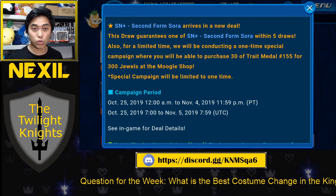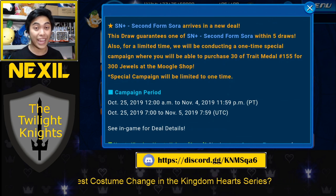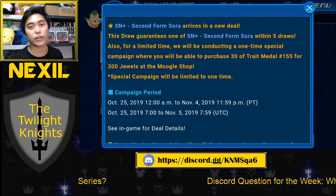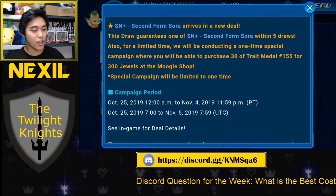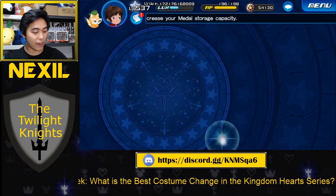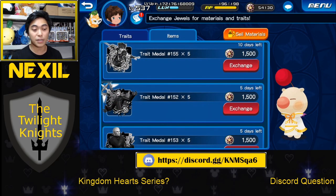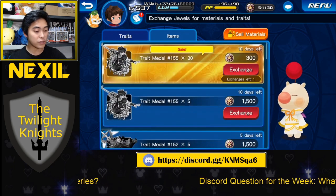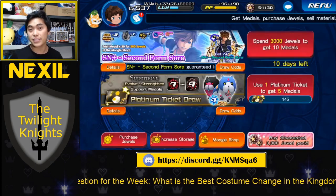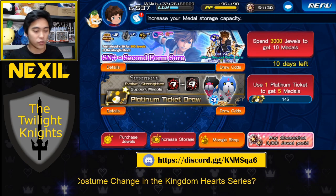30 traits, 300 jewels — that's 10 jewels a trait. That's broken. Literally 300 jewels is how much you earn in a day from just the dailies, not even including your login bonus. Just the dailies alone can get you 300 jewels. Whereas if you're buying 5 traits from the Moogle shop normally, it costs 1,500 jewels. But for this special campaign, you get 30 of this one for 300. That's amazing. Doing just one day of dailies to get that — totally worth it.